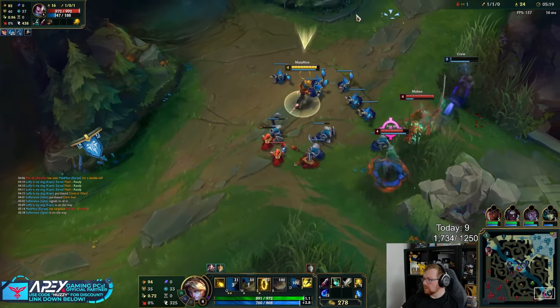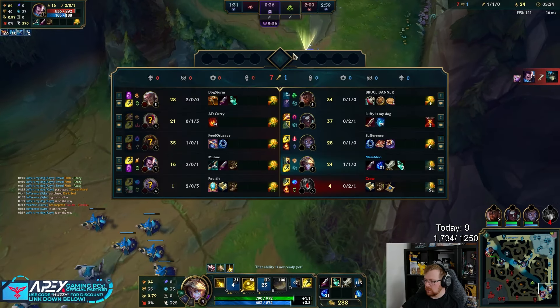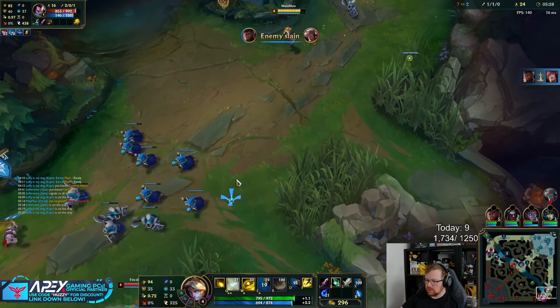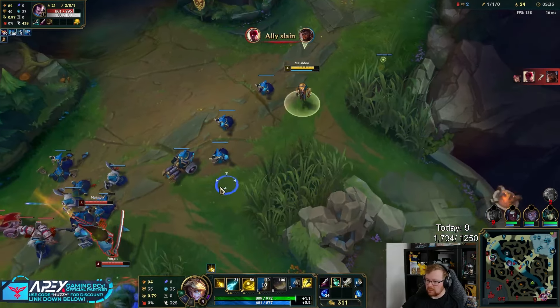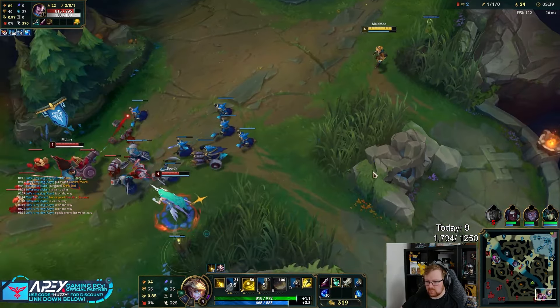Why is my Nami just walking in? What are you doing? You literally just inted — he literally just walked straight into a Yasuo and died. Obviously I know we're in low rankings, so I'm not expecting wonders. But still, I'm not expecting teammates just to walk in.